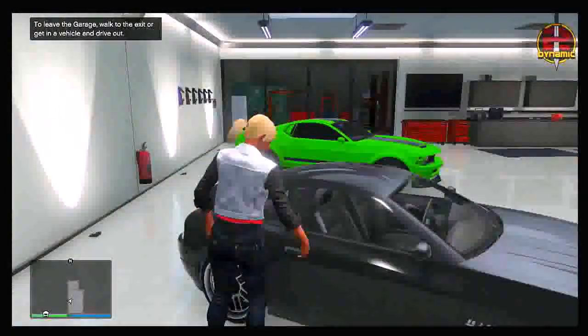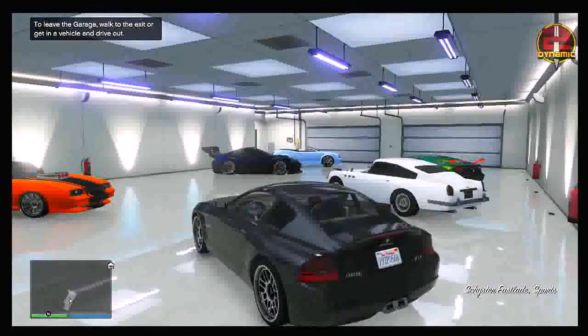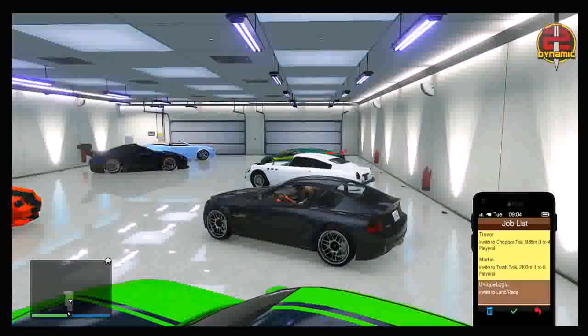Once you're inside of your garage, go ahead and get into any vehicle that you want to be replaced by the Adder outside. As you can see, I'm going to be using a Fuselade here — this car is basically going to be replaced by the Adder outside. Once you're in the car, bring up your phone, go to your job list, and select your friend's invite to that Rockstar created race.